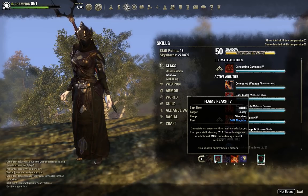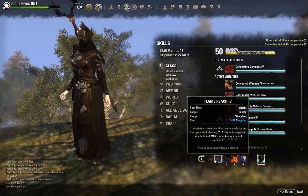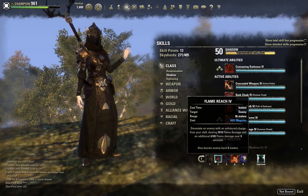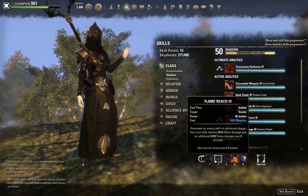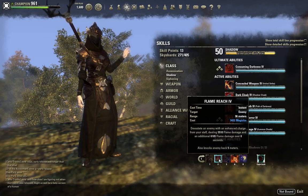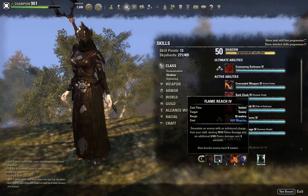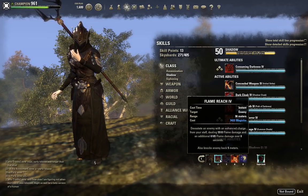The next ability is Flame Reach. I went with the Reach Morph because it has the extra range, which is much more valuable in PvP than the bonus dot damage — the dot only goes from 6k to 7k with the other morph. This is your primary stun for the build; you're going to use it to set lots of combos and stun opponents when needed. It's nice because it gives a dot as well — too many times I've dropped a player to 1% HP and the dot ends up finishing them off before I can get the second light attack off.